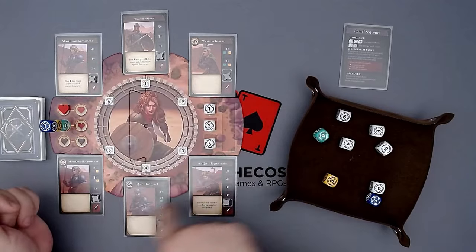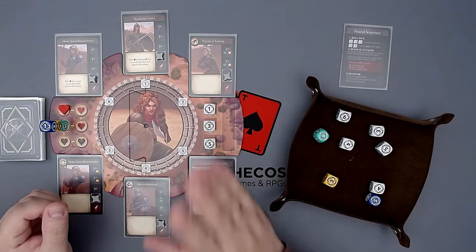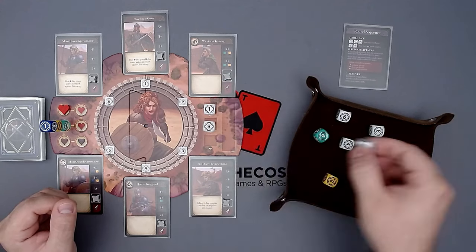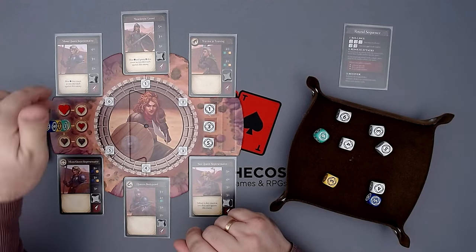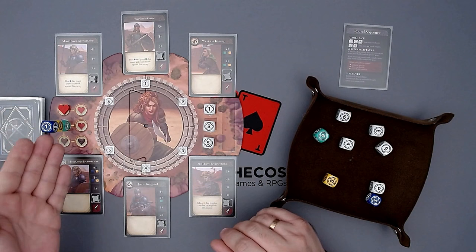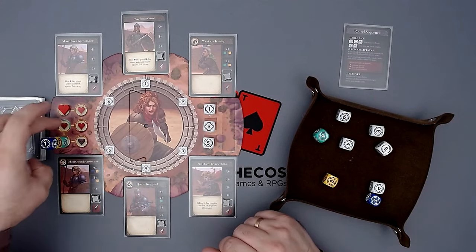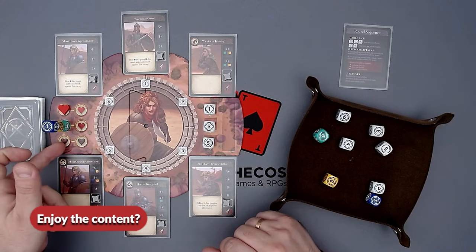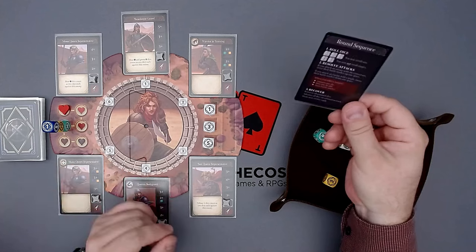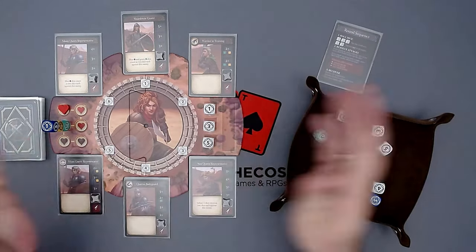If we defeat one combatant, a new one will appear — we always have six combatants here, and we need to defeat eight total. Over here are dice on the exhaustion track. The dice go down here, and when they leave the board, we can put them into our pool. This is our health track; it goes in a snake kind of pattern. Whenever we reach a space with these dice icons, we can take one of these dice and replace a white one in our pool. When the health moves down further, we get another die, but when we move to the last space, we lose.